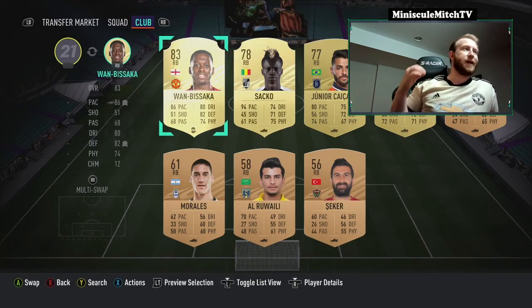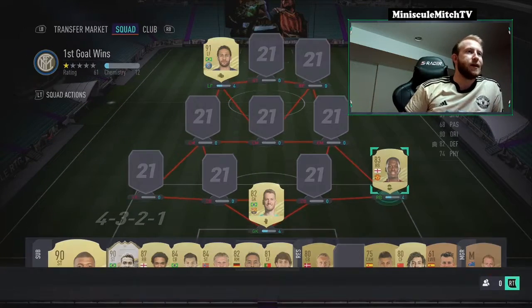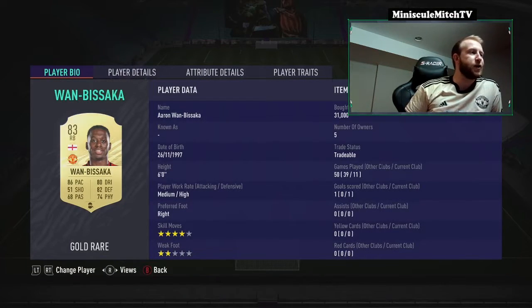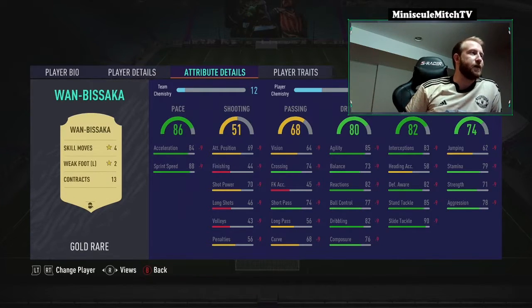Next up, right back — the player whose jersey I'm wearing right now, one of my favorite players in real life: Mr. Juan de Saca. 83 rated, cost us 31,000 coins with a shadow card. Got four-star skills, which I really like. Medium-high work rates, perfect for a right back. He's six foot, so he's got a bit of height. Stats are impeccable — really good speed, really good defending, good dribbling, agility, balance, and reactions.